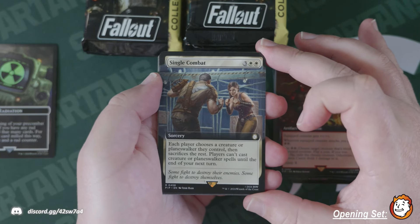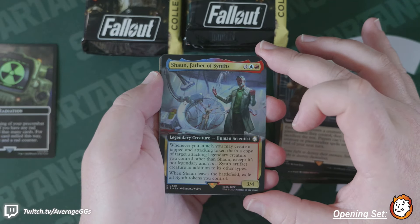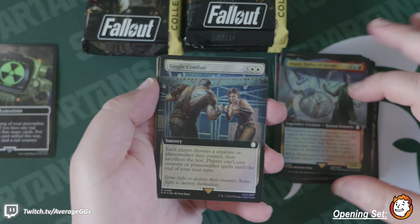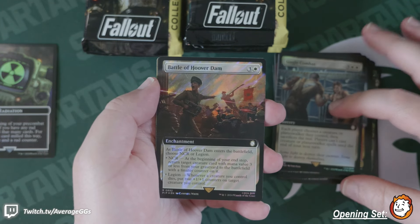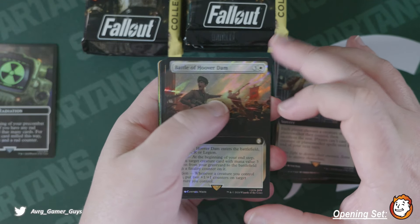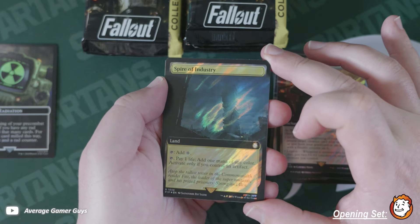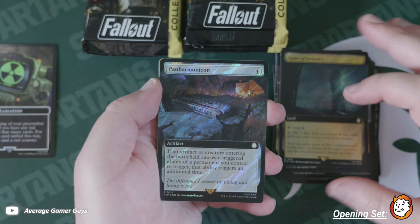Plasma Caster — I think we had this in surge foil in the last one. Single Combat, haven't seen this yet. Shaun, Father of Synths. Some new cards here which is good. Battle for Hoover Dam in surge foil — that's really neat. Spire of Industry surging — this card's a little dark in real life but looks better in the light. Panharmonicon.